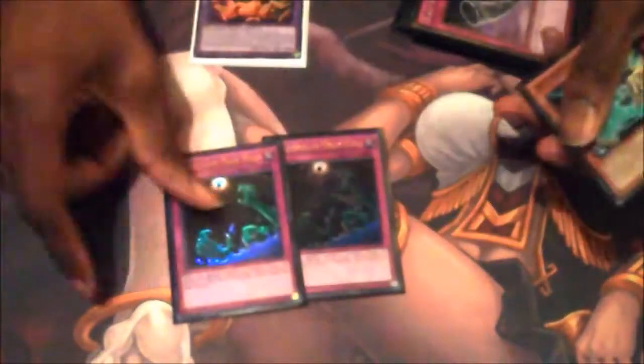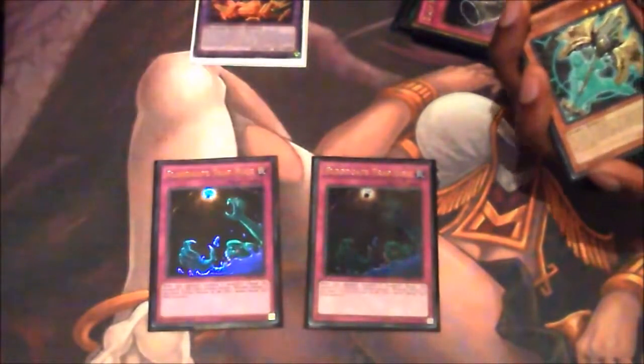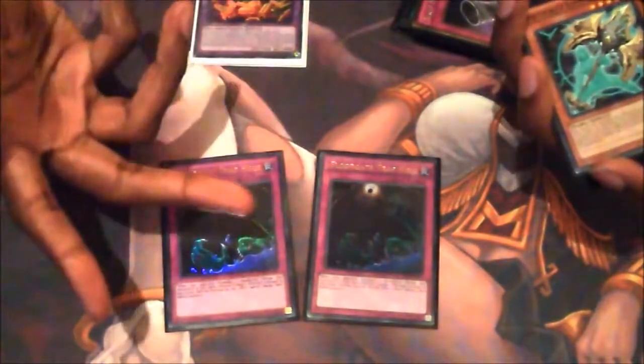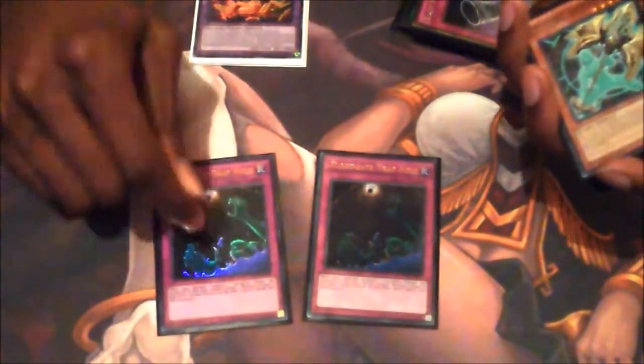Side deck. Two Floodgate Trap Hole — this was really good. Shout out to Mason for telling me about this card. You can Floodgate their extra monster zone if it's not a Link Monster and just close off that zone so they can't do anything else with it, then build your resources while that monster is face-down. This worked out really, really well. I love this card — I've always liked it, but now it's even better.